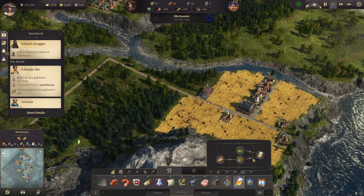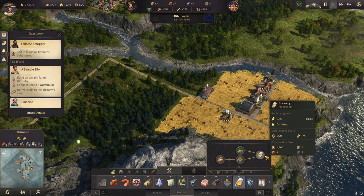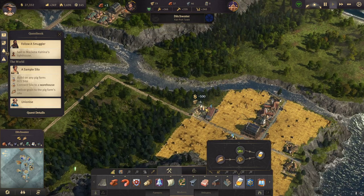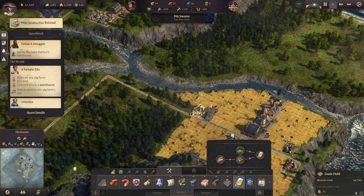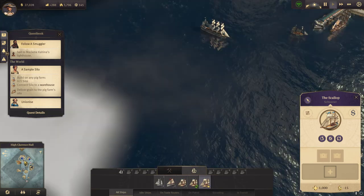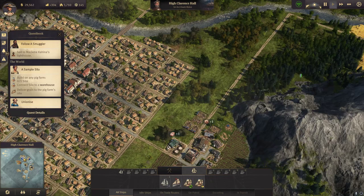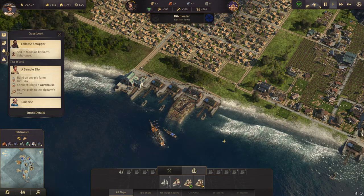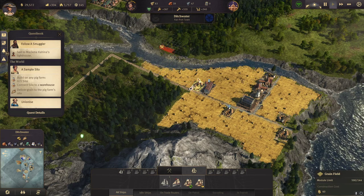Now let's finally get the beer going. I need two grain farms for one maltose. Let's have another grain farm over here. Ship construction finished — let's sell that off as well, it should be a schooner. We're just selling schooners, but now we're missing sails. Maybe we should ramp up production.